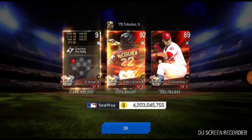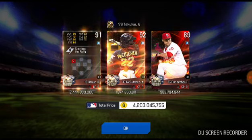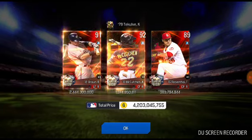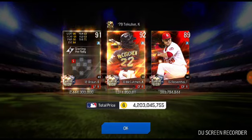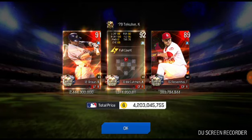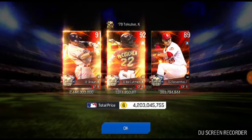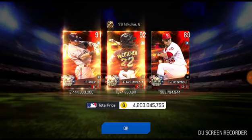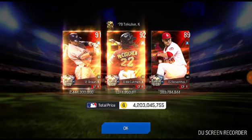Ryan Braun in left field — he's got really good running stats, I will definitely end up selling him. Andrew McCutchen there as a center fielder, I did use him before. And along with Trevor Rosenthal. Huge pulls right there, worth 4 billion.